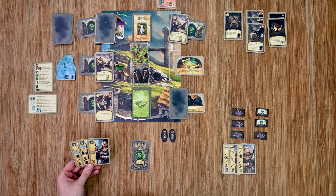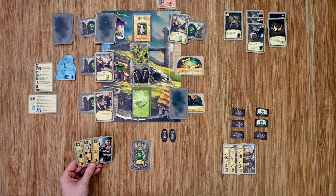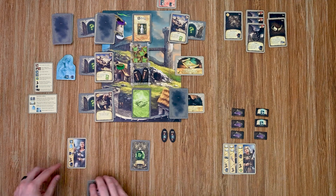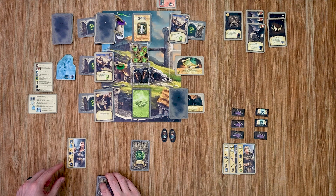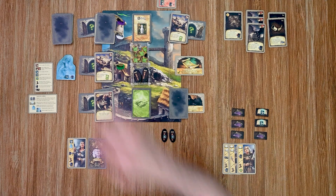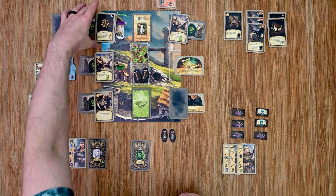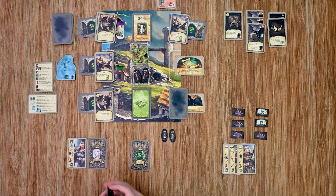Over to my guardian. The card has been covered up so she cannot attack anymore. With her card she can reveal a card, so I'll reveal this one and gain that item to my hand. I'm not going to take the move action though.